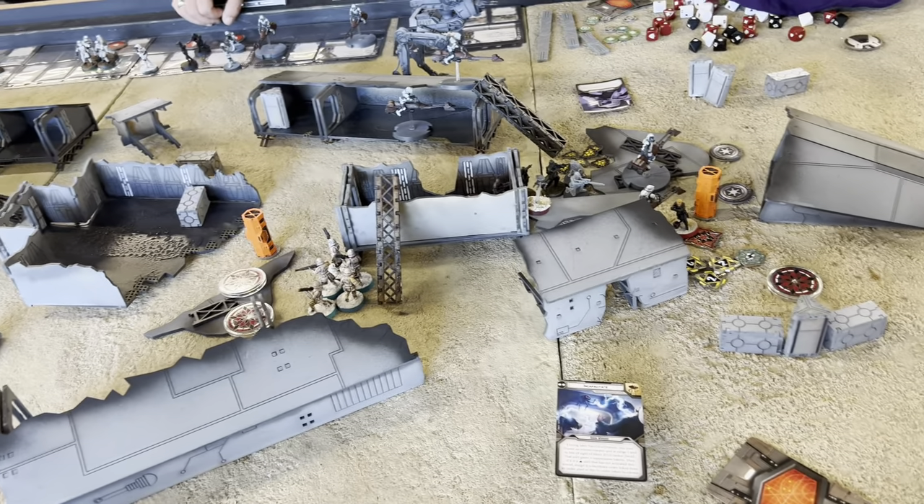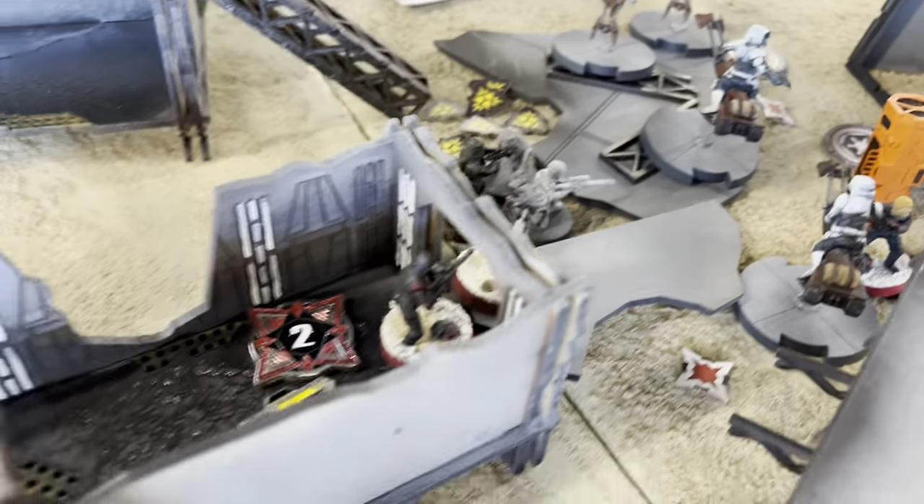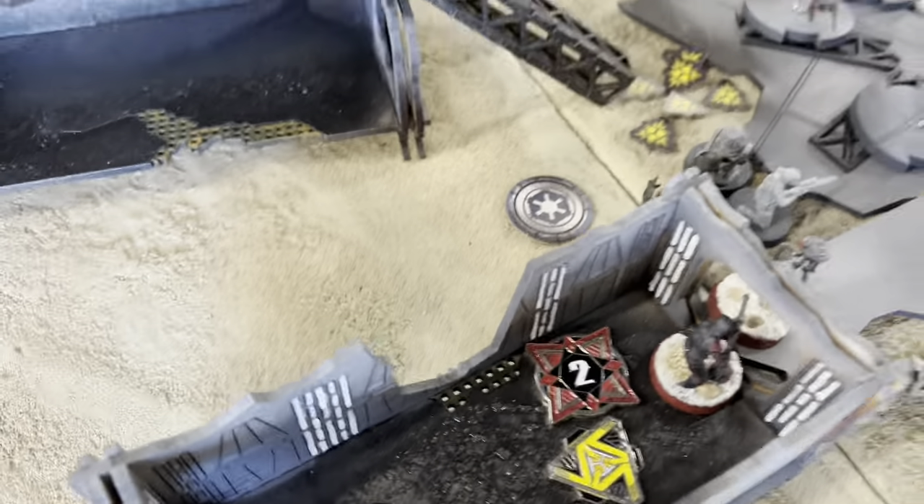So Hask is still alive. He's given up on trying to take out Hask directly and has had these speeder bikes move and try to shoot Iden - only got one wound through. She's up at two wounds now. The AT-ST finally turned, lowered its guns, and is gonna do the blast attack.